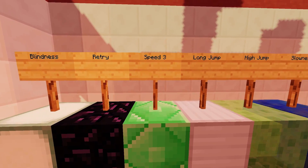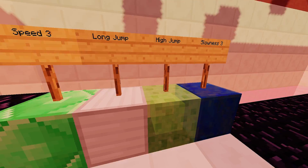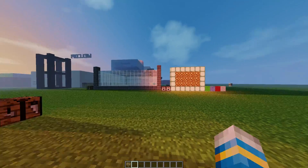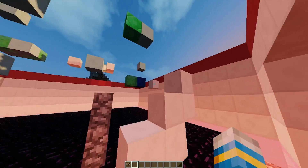The six effects are: blindness, retry, speed 3, slowness 3, long jump, and high jump. You can dot those around your course where you feel necessary, just to make it a little bit harder.